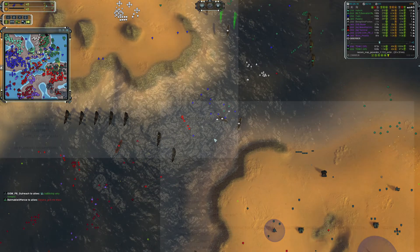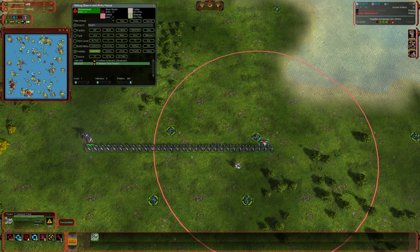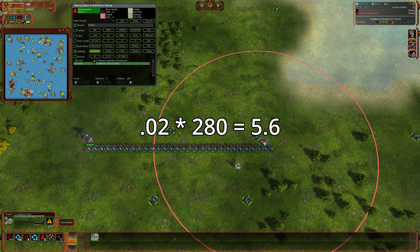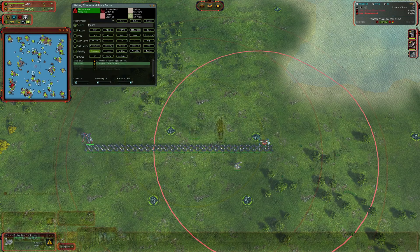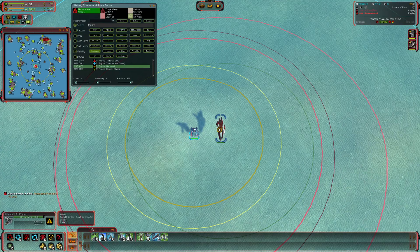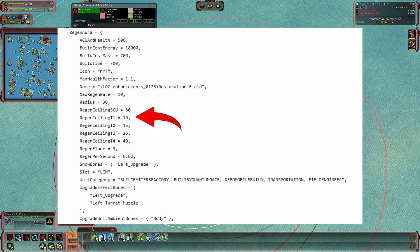I don't know why you're healing scouts, but anyway, the floor exists. I'm putting the values on screen, which are linked in the GitHub. For example, a Tham will regen with the basic restoration field upgrade at 5 hit points per second, because the value applied in the basic regen aura is 0.02 — that is the multiplier of the unit's max health. So 0.02 times 280 is 5.6, which the engine rounds down to 5. However, a frigate only regens at 10 HP per second, even though 0.02 times 2,000 is 40, because 40 is higher than the ceiling for tech one of 10.